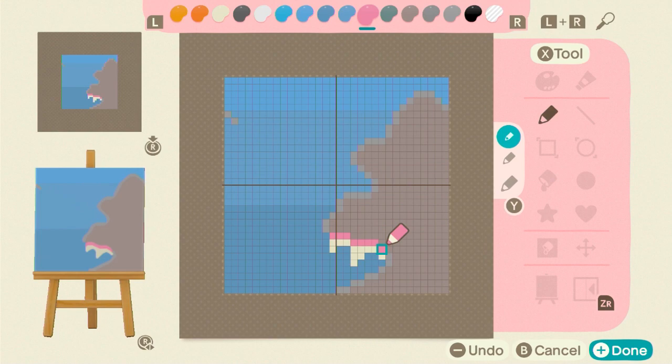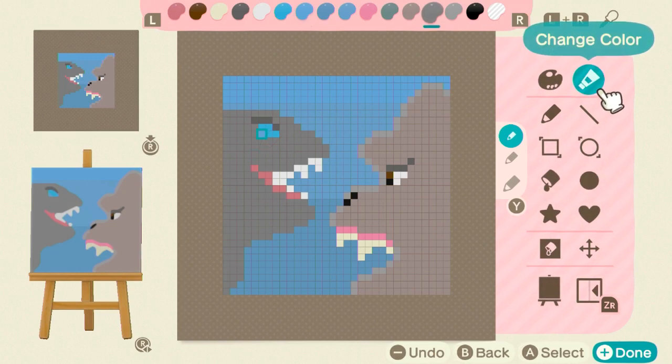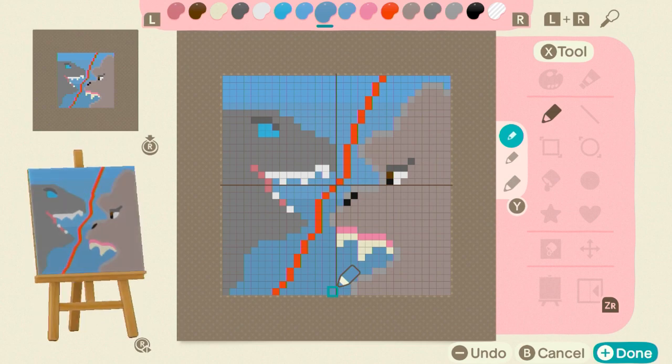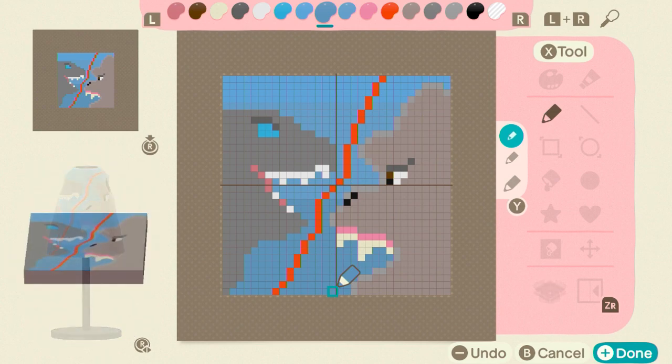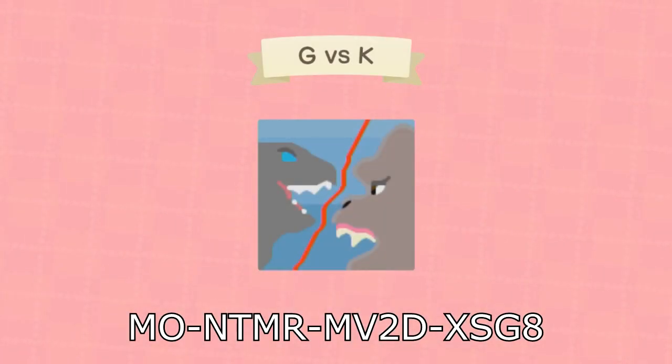Each one of these was slightly harder than, for instance, when we did Sonic the Hedgehog or Five Nights at Freddy's. There's really just not any good pixel art templates out there for King Kong or Godzilla, so I'm sitting here just kind of making my own pixel art template to use. I want the two beasts with the line between them — just G versus K. That was the template we used for the floor.